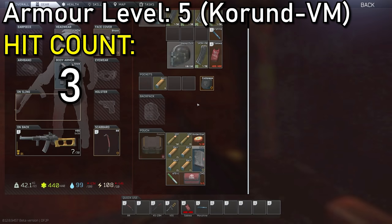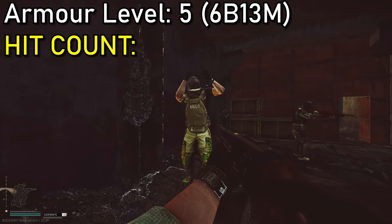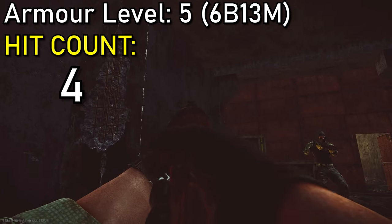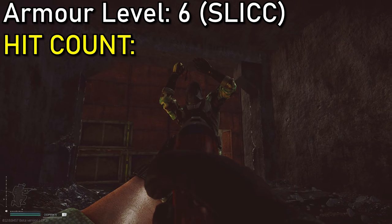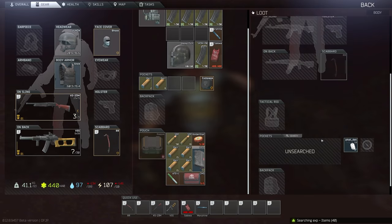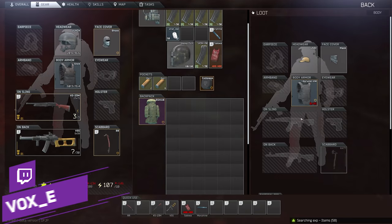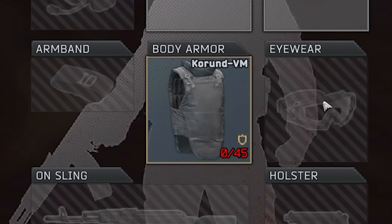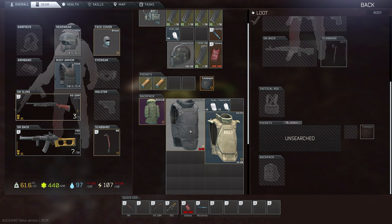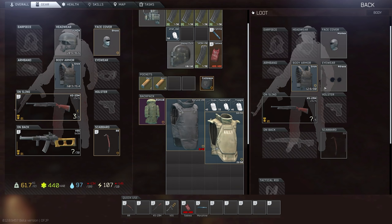As we get into the CORVM armor, we'll come back to why it only stopped 3 rounds. Moving on to the 6B13M, which is made of ultra-high-weight polyethylene — when we look at the CORVM here, we notice that its low max durability was completely zeroed. The killer still had around a 25% chance to stop another bullet, which is where durability and max durability really matters. It's a cheap option, but it's going to let you down.